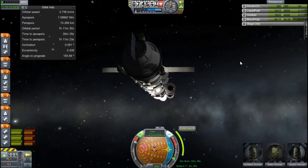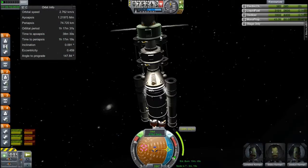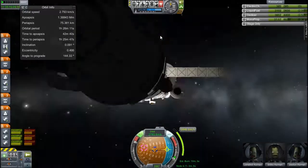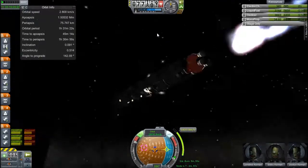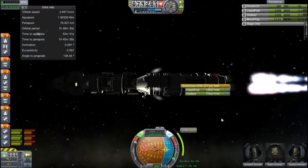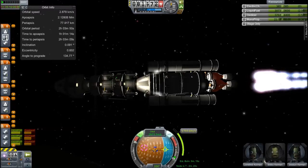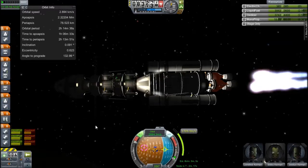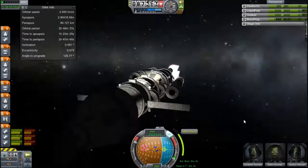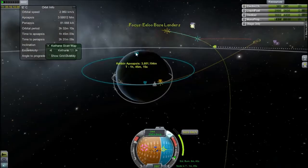I've brought up the orbit info display — that's my favourite thing about MechJeb, it has all these displays so you can be in normal view and still know what's happening with your orbit, because switching is annoying. I'm burning my RCS just for that little extra thrust and a little bit of extra fuel, but I leave a bit in just in case I need it — which I do later — because I burn it all now.